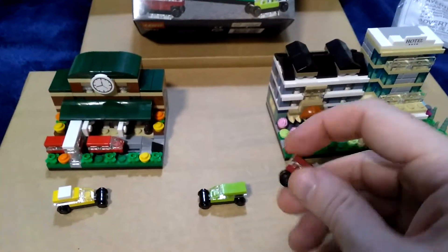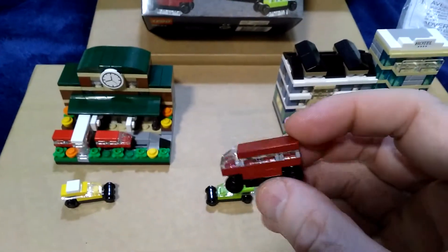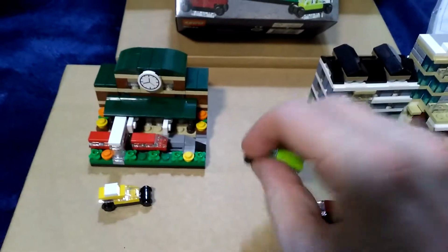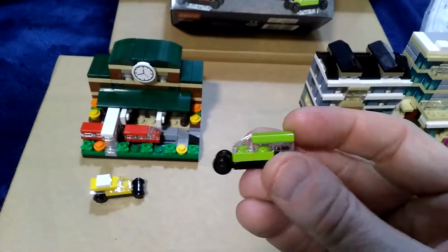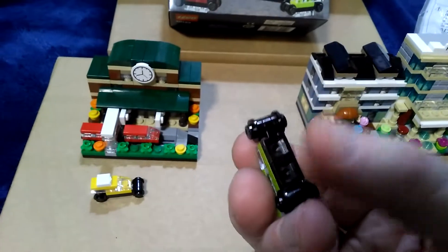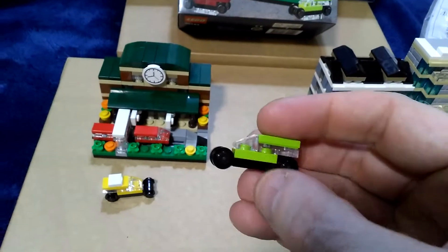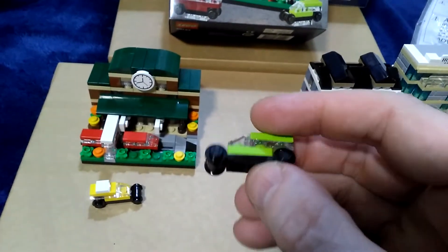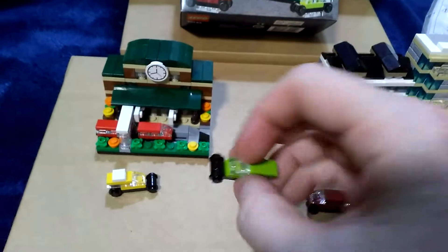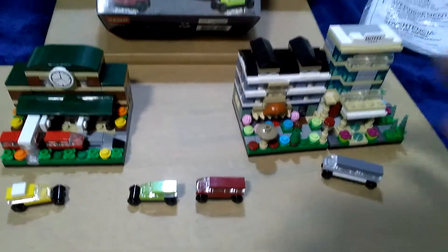These are the vehicles you get. I'm assuming this is some kind of van for the bakery, and this one — I'm not really sure, maybe a car perhaps. Like the other micro vehicles, I haven't bothered with the TransClear elements because I thought it looked a bit ridiculous, although I know why they've done it. I just wanted to leave it a little more realistic.